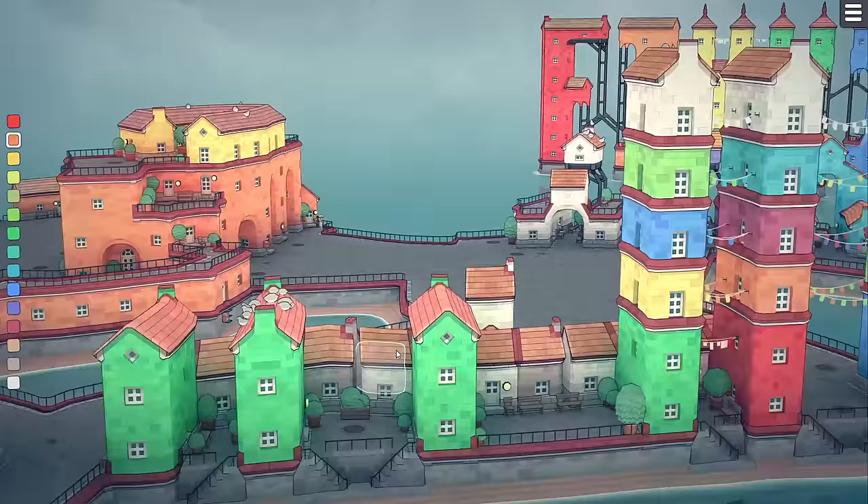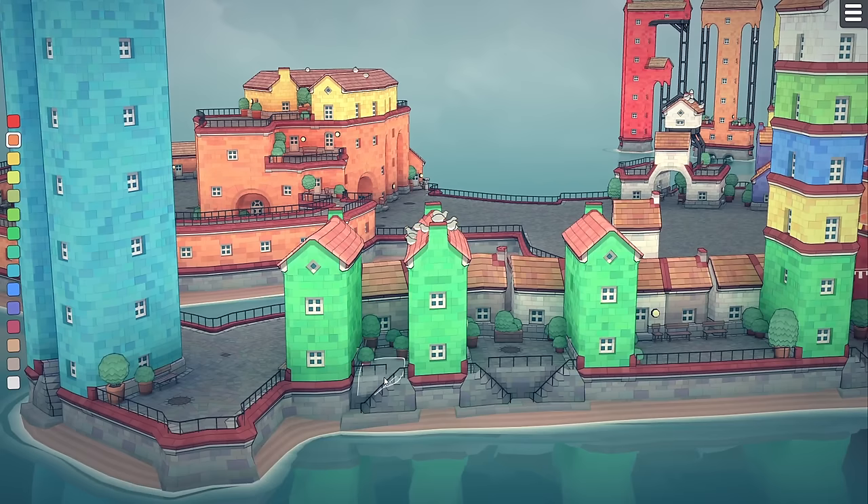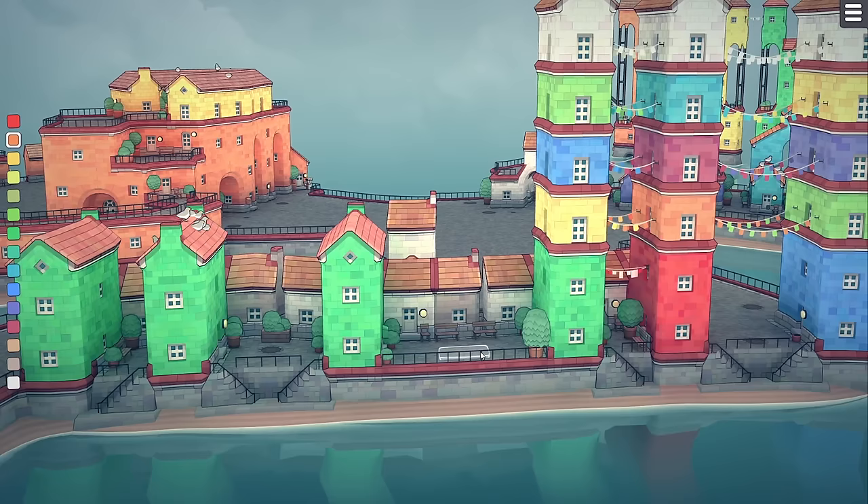Stairs. You have to have one space between two buildings like this to get this type of stair. Two spaces, you'll get two stairs like that. Three spaces, you're not going to get any stairs whatsoever.